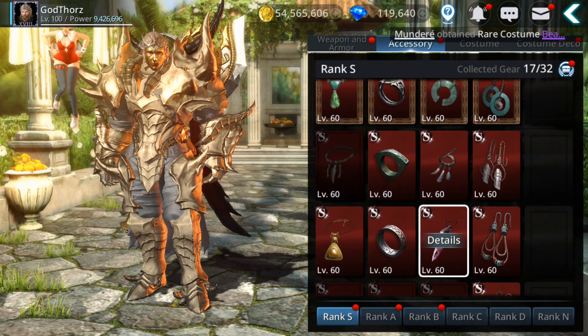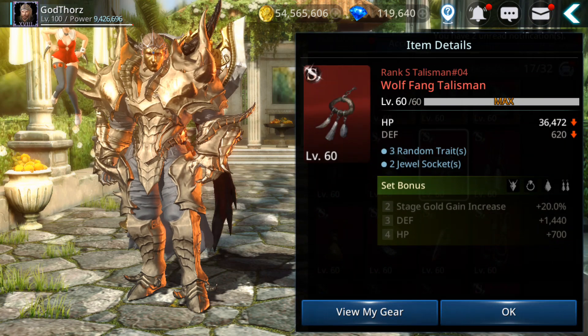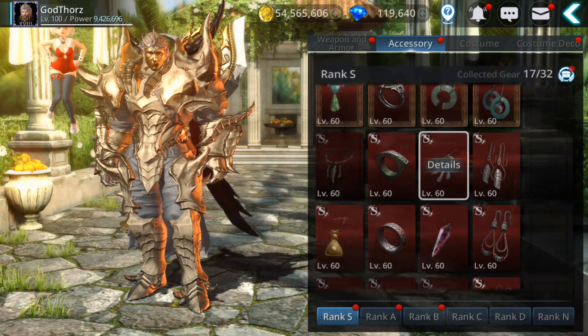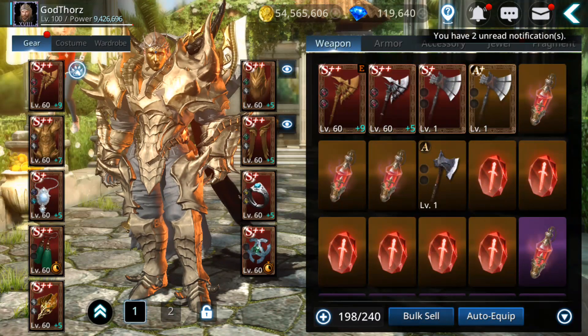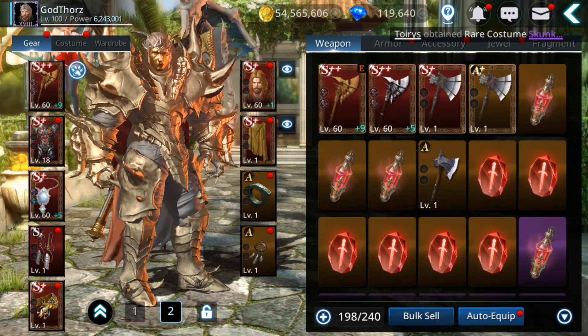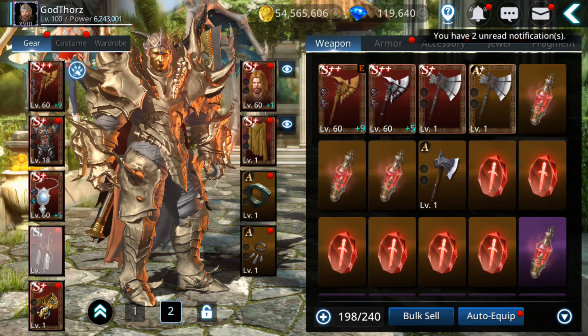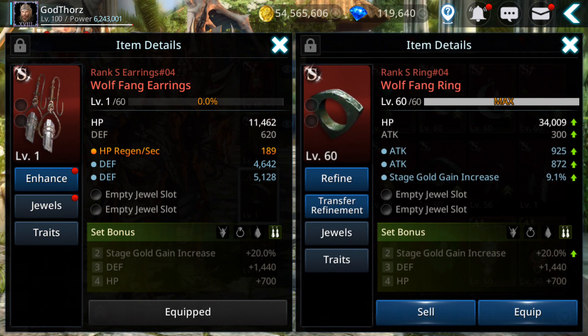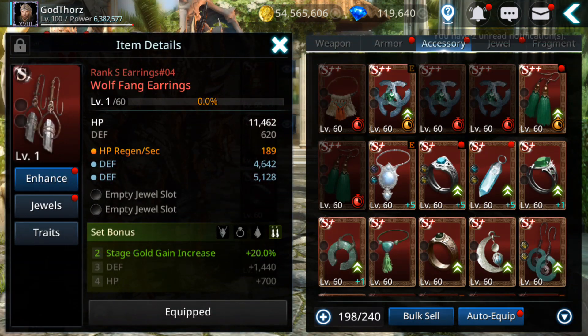Another very good set - since many players need gold especially at the beginning - try to get the Wolf Fang accessories. You only need two pieces to activate the 20% gold buff. Let me go to my inventory to show you. I already have those. If I equip one more, going to accessories - if I equip this one, I get the 20% buff. That means when I do instant tickets on adventure or go on auto, I get 20% more gold. Very useful!